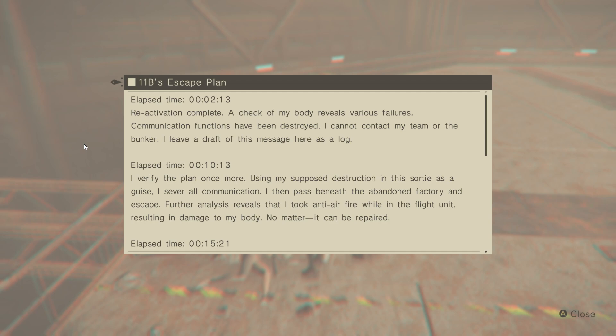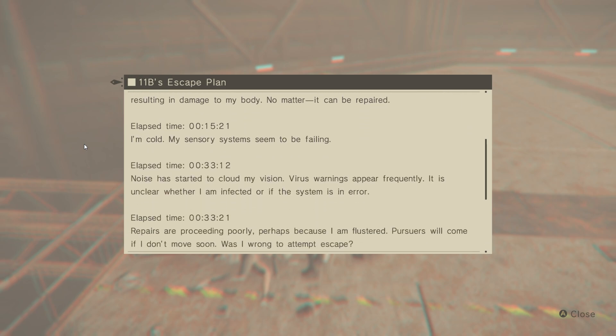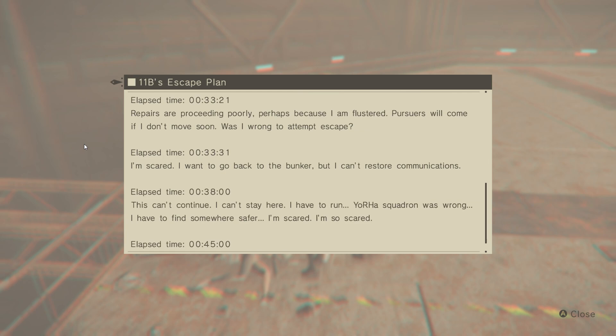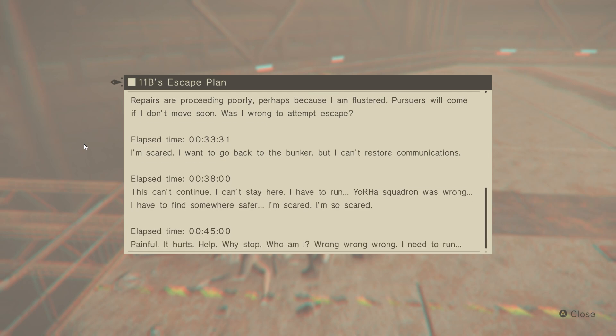Check of my body reveals various failures. Communication functions have been destroyed — I cannot contact my team or the bunker. I'll leave a draft with this message here as a log. Time: 10:13. Verify the plan once more: using my supposed destruction in this sortie as a guise, I sever all communications, then pass beneath the abandoned factory and escape. Further analysis: I took anti-air fire while in the flight unit, resulting in damage to my body. My sensory system seems to be failing. Noises cloud my vision. Virus warnings appear frequently — unclear whether I am infected or if the system is in error. Repairs are proceeding poorly. Pursuers will come if I don't move soon. Was I wrong to attempt escape? I'm scared. I want to go back to the bunker, but I can't restore communications. I have to run. I have to find somewhere safer. Scared. So scared. Painful. It hurts. Help.